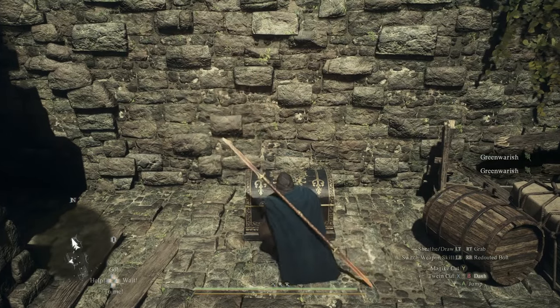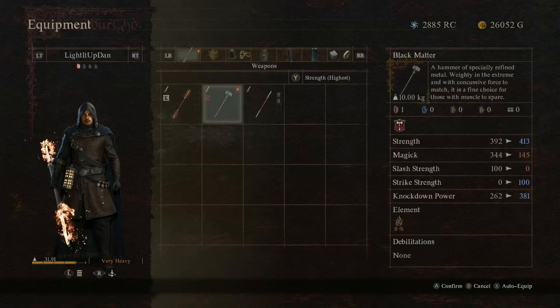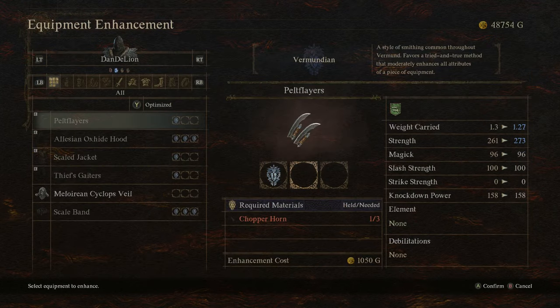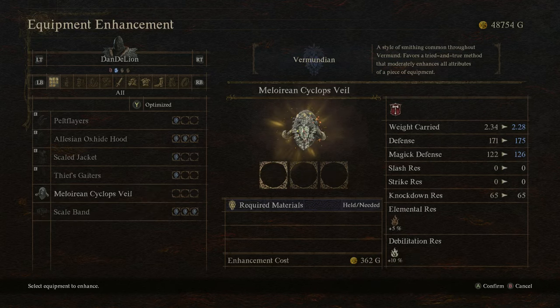In the chest just behind the cyclops is the black matter two-handed warhammer weapon for the fighter vocation as well. This is a really strong weapon with a tremendous amount of knockdown power - a fantastic choice, especially in early game for the fighter. Again, saves you money - you just don't need to buy this gear, allowing you instead to spend that money on different armour or upgrading all of your gear, increasing your OP-ness drastically.